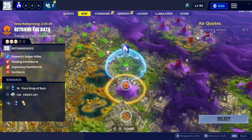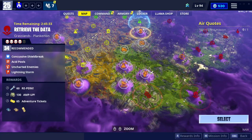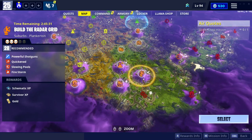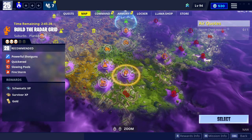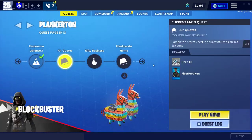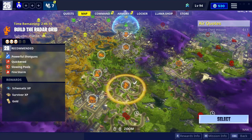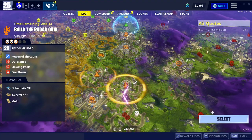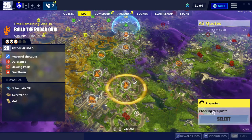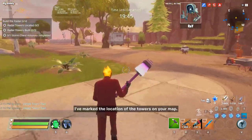What you can do is go to your map in Plankerton and look for an easy mission that you will be able to do. For example, this build the radar grid — it's a very simple mission, you don't have to do anything, just build the radars, no fighting. So you're a hundred percent gonna win. It says complete a storm chest in a successful mission in a 28 plus zone. Go to your map, go to the zone — it says right there 28 parallel — and click select. I'll see you guys in game.